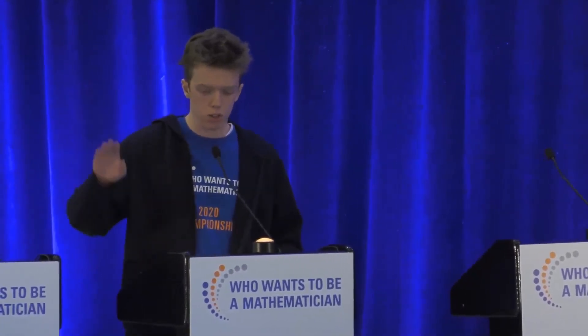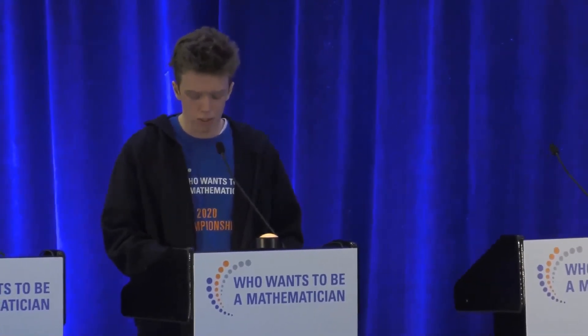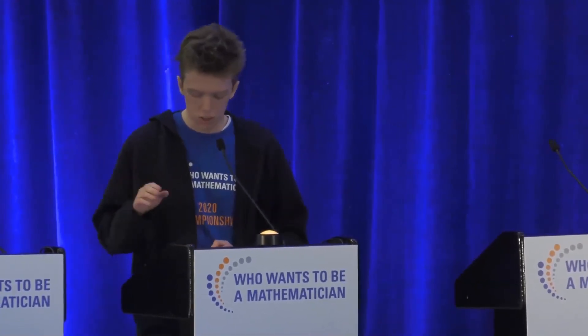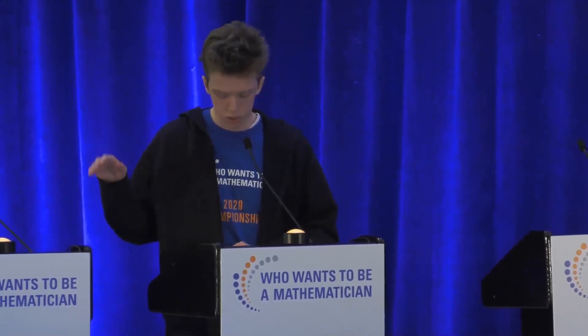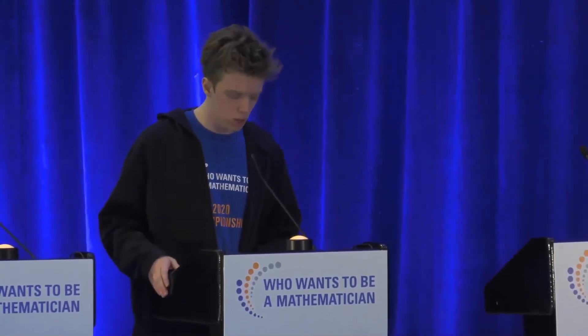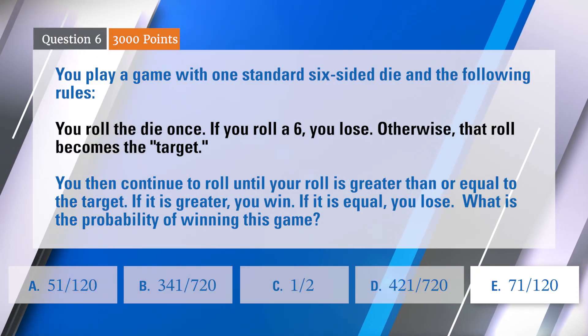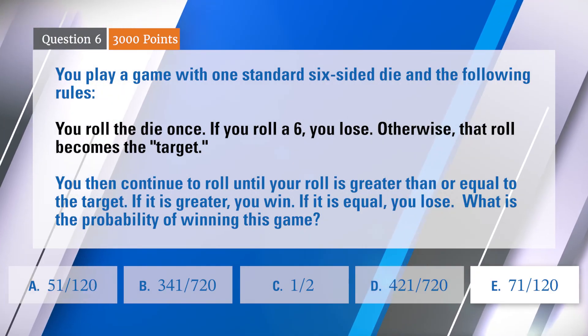And for a three, there are three that are good and one that's bad, so three-fourths, et cetera. So the answer is just one-sixth times one-half plus two-thirds plus three-fourths plus four-fifths plus five-sixths. That inner expression is six minus the sum of the first six terms of the harmonic series, which is one over one plus one over two plus one over three — and so on — which is 49 over 20. So it's one-sixth of six minus 49 over 20, and you just do the arithmetic.